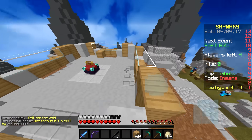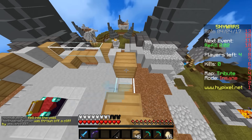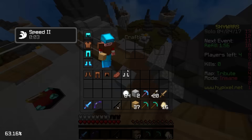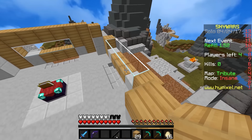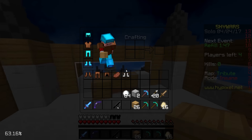Who needs loot when you have property like this? This is amazing. No one has actually gone to the center of the map — I don't understand it. This should be where all the people congregate to fight, and yet I've been completely unharmed this entire time. We don't actually have a door into here — that is a bit of a structural weakness. There we go, we finished our fort.